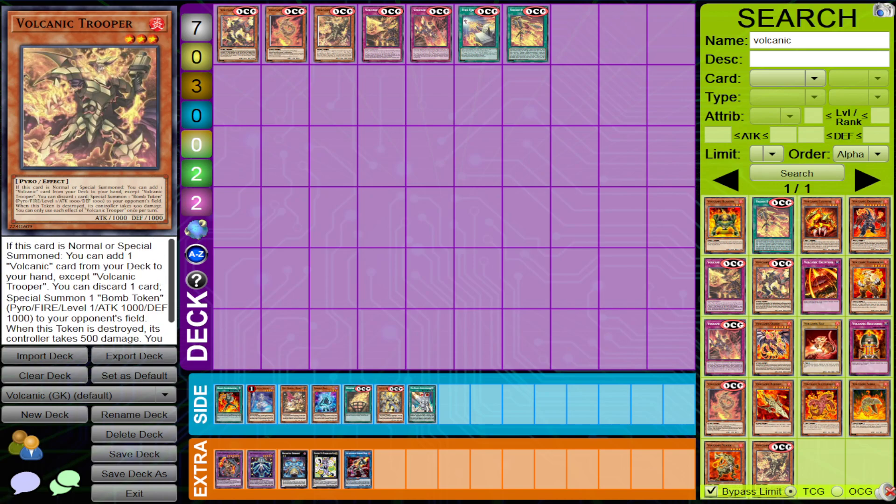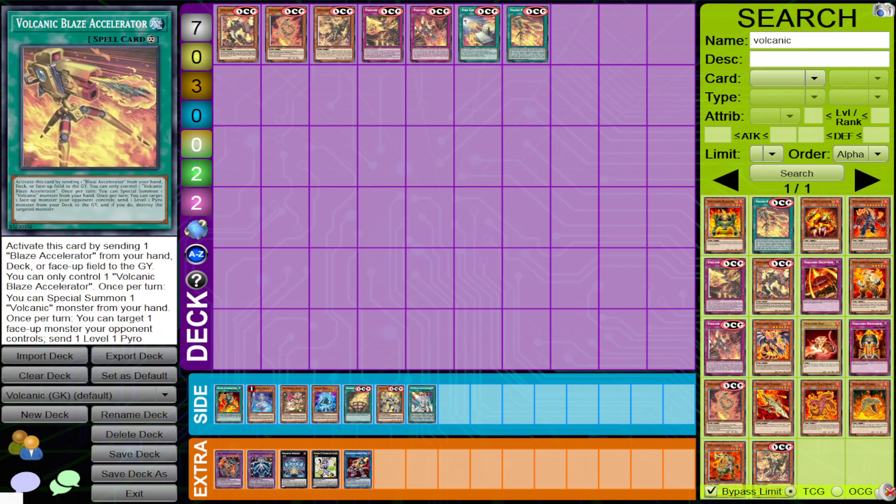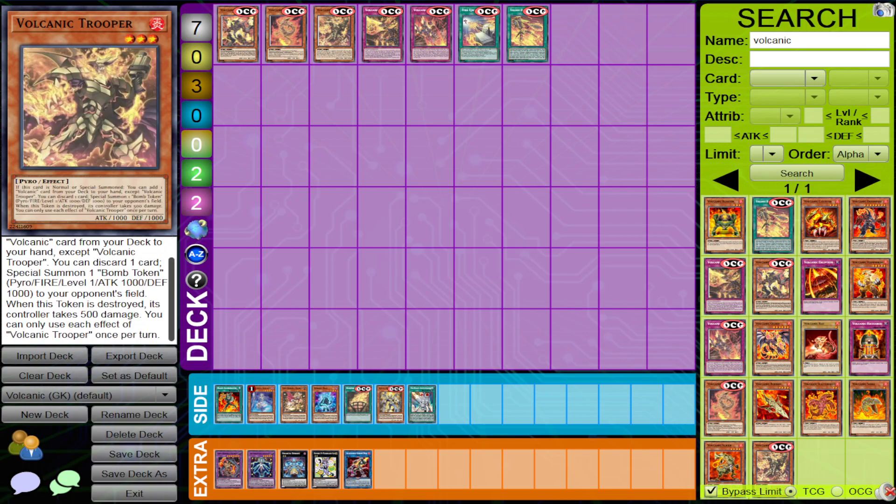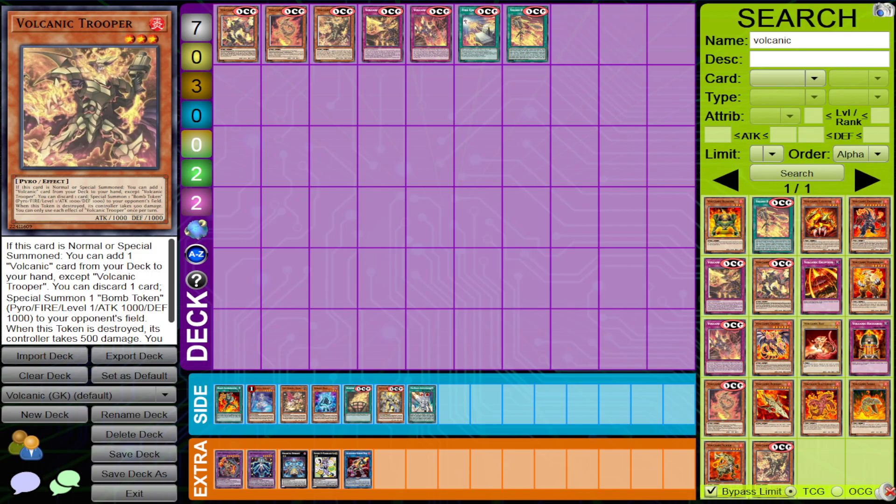The Bomb Token is pretty cool because your opponent having monsters means you can use your Blaze Accelerator cards — outside of Reload — to start picking apart your opponent and establishing advantage with your other Blaze Accelerator cards. That's the main reason the effect is in there, and it's really important for other options of how you play this deck.